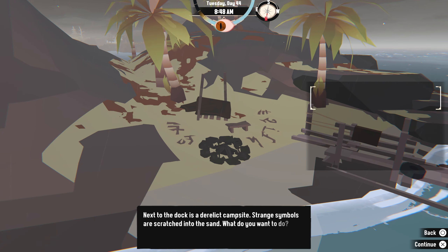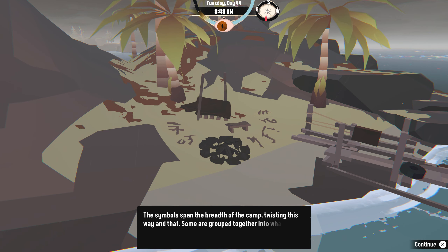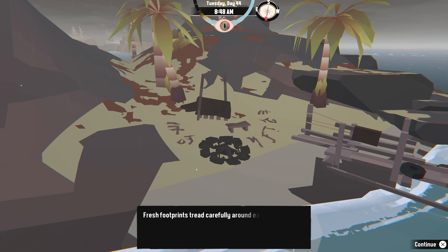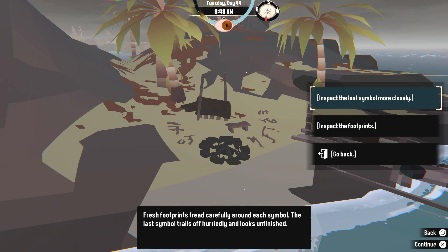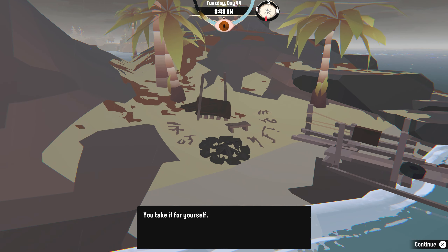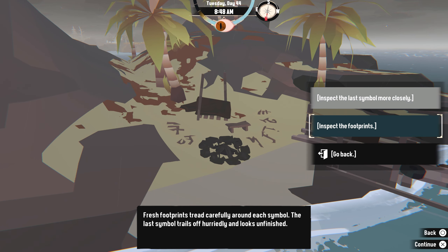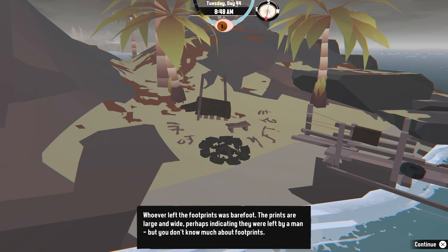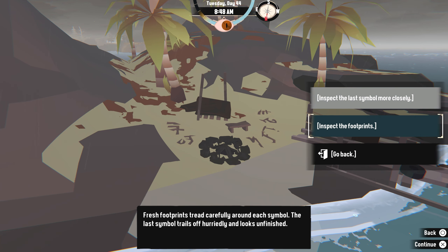Campsite next to the dock — derelict campsite. Strange symbols are scratched into the sand. Inspect the symbol — the symbol spans the breadth of the camp, twisting this way and that. Some are grouped together into what must be words. Fresh footprints tread carefully around each symbol. The last symbol trails off hurriedly and looks unfinished. More closely — a glint of metal shines up. Oh, treasure! Oh god, that stupid thing is infected.